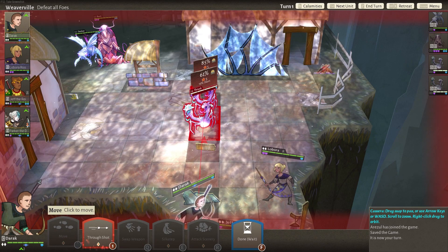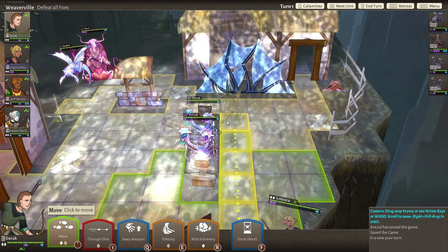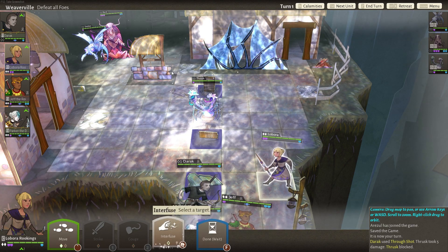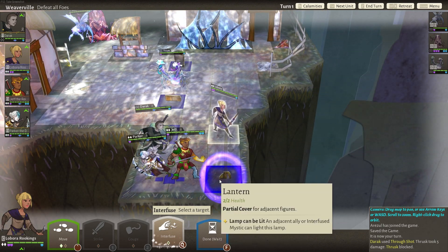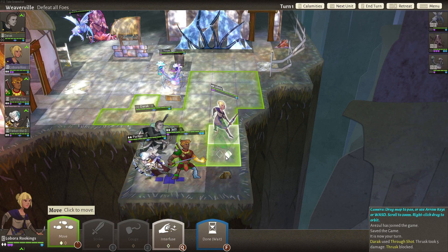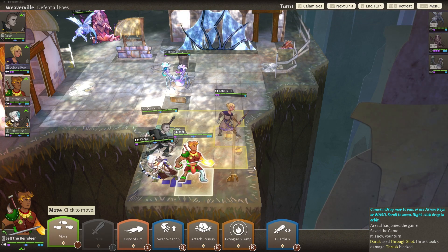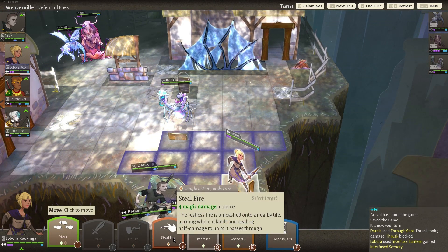Let's start with the through shot. We killed the guy in the back but he dodged the front one — in the scheme of things I'm fine with that. I really want some fire. I didn't realize the fire thing is actually Emily — an adjacent ally or mystic can light this lamp. So what we might want to do is light it so that Lobra can get some flames going. I think it's worth it because then I can interfuse the fire — the fire is just ridiculously good.